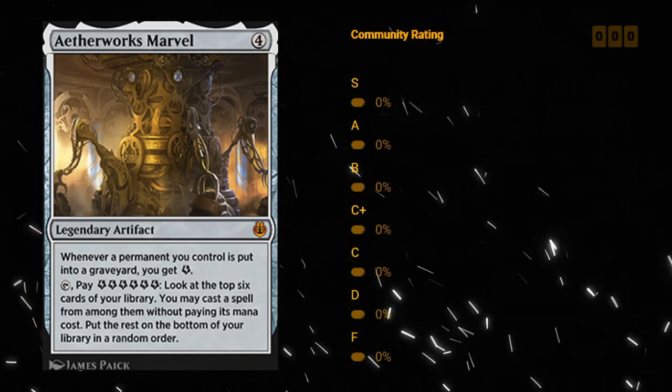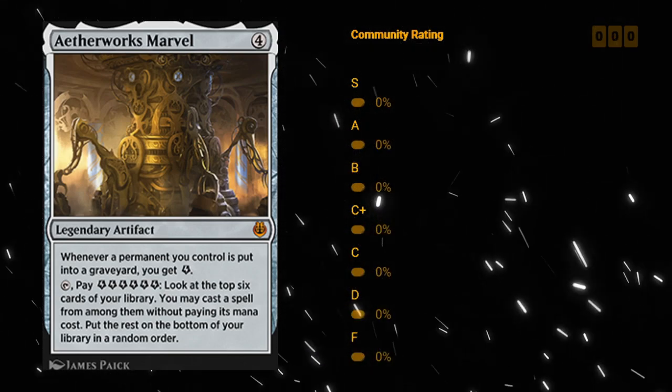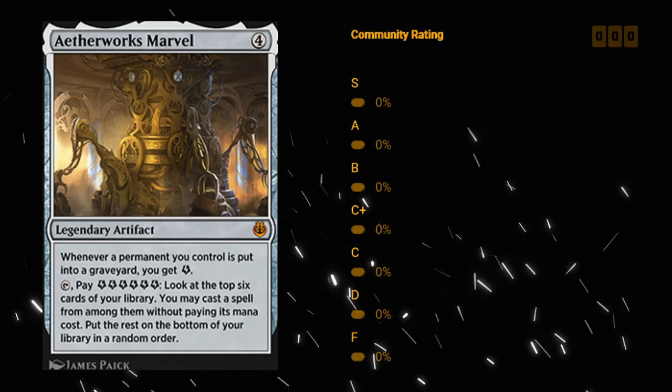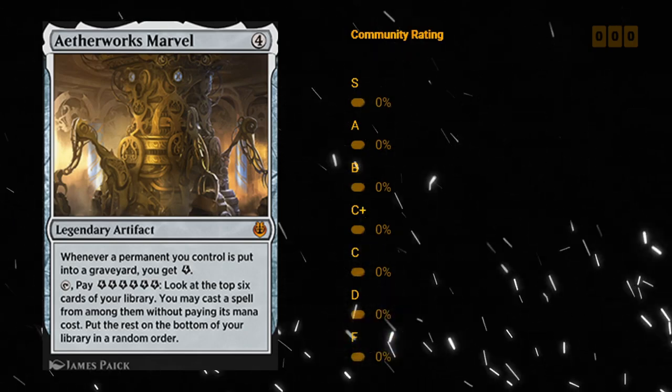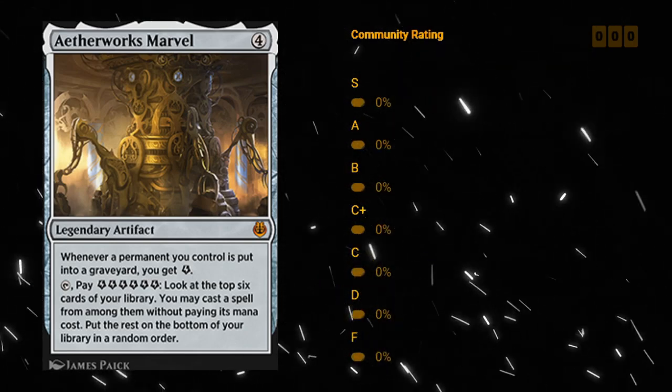For constructed, a brief side note: if you play a second Aetherworks Marvel, because it is legendary, one of them will end up in the graveyard. And you get two energy because the Marvels see the other Marvel go to the graveyard. So just a side note for constructed.